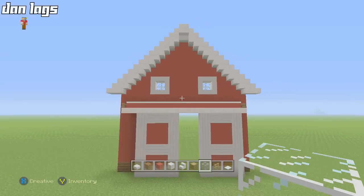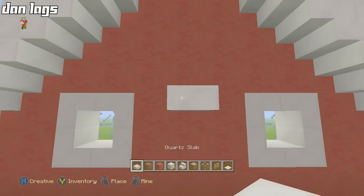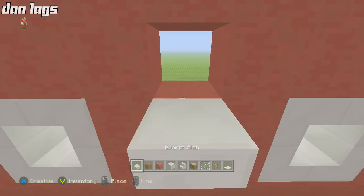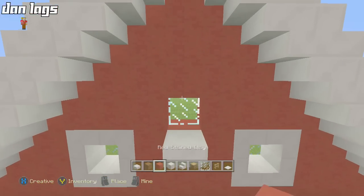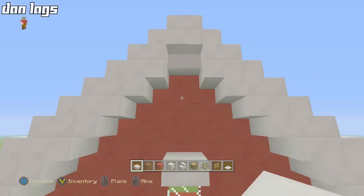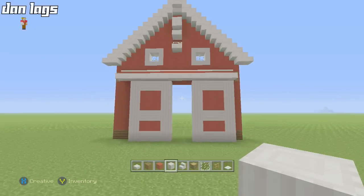Place a quartz slab there, punch a hole above it, and place a glass pane. Then place another slab right above that, jump one block, and place one sideways pillared quartz. That finishes the front of the barn pretty much — it's looking great.